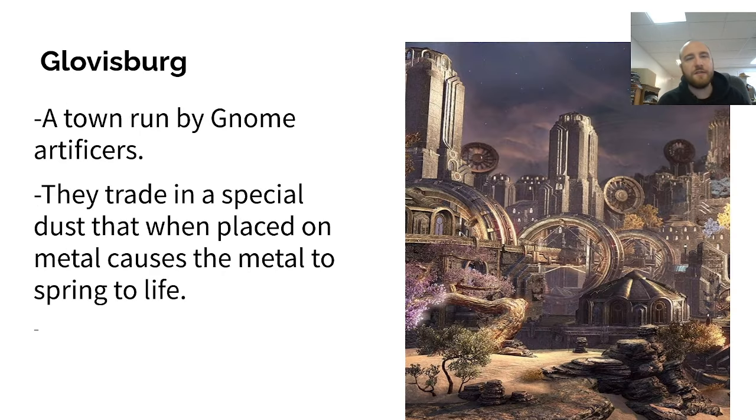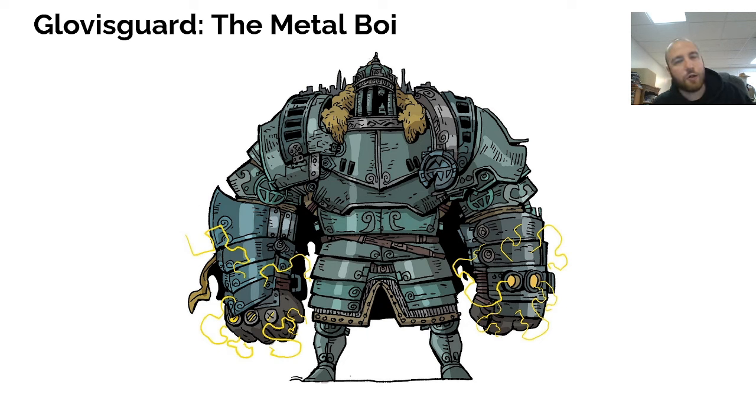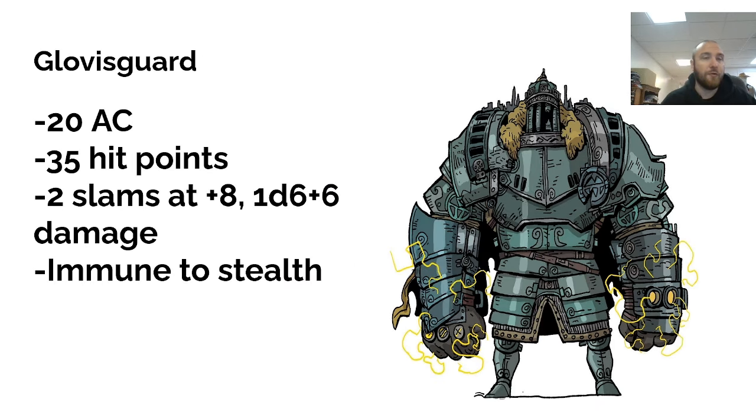Last but certainly not least, let's talk about Glovisburg. This is a town run by Gnome Artificers whose big trade is a special dust — when placed onto metal, it springs to life and creates low-tier golems, which are exactly our guards here. This is the Glovis Guard, or as I like to call it for the remainder of this video: the Metal Boy. The Metal Boy is huge — 35 hit points, 20 AC, 2 slams at +8 for 1d6 damage, and it's immune to stealth. You can't sneak past it; it has detection magic and knows where you are at all times.